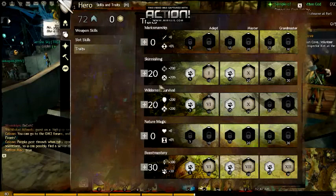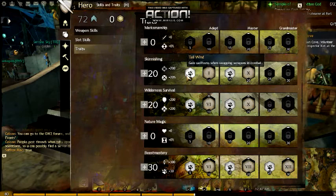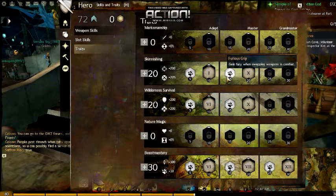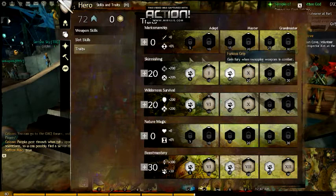Now moving on to my traits — the split is 20/20/30. You've got gain Swiftness when swapping weapons in combat, pets do 30% more damage on critical hits — that's going to tie in with some others I'll show later. You also gain Fury when swapping weapons in combat, so you gain both Fury and Swiftness whenever you swap a weapon.